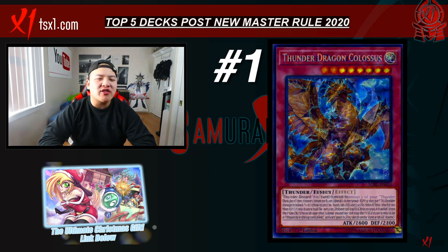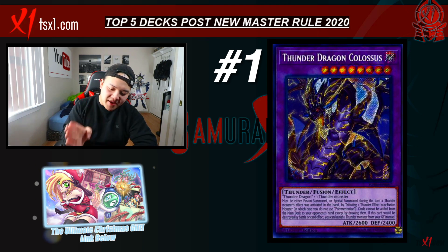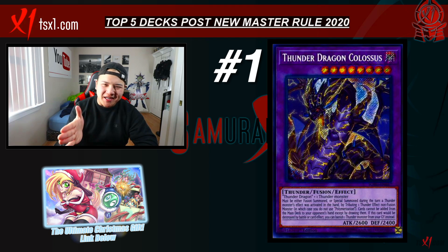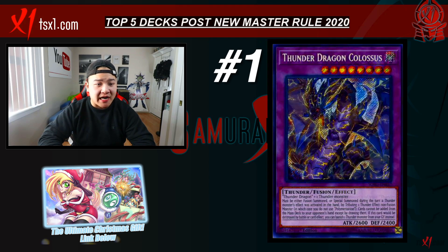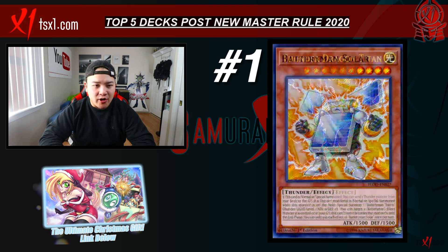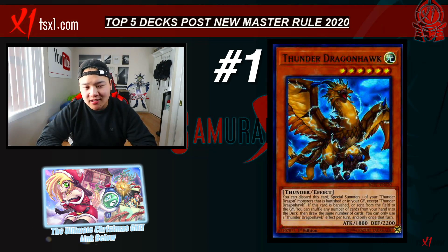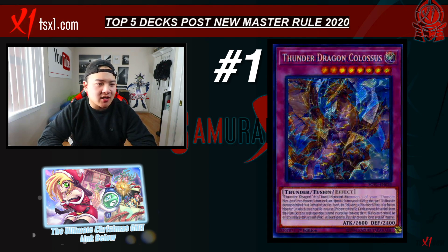Thunder Dragons is going to 100% get destroyed on the next upcoming banlist — July 2020 is probably going to be the biggest banlist you guys will ever see. It's going to be literally a Noah's Ark for the entire game of Yu-Gi-Oh! Thunder Dragon is going to be one of the decks that gets hit 100%. If Konami does not hit Thunder Dragon post the new Master Rule, it's going to be a huge problem. Thunder Dragons is going to be the biggest deck. Solar Recharge plus Hawk allows you to get three Thunder Dragon Colossus without having to link summon whatsoever — that's very, very scary.